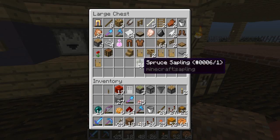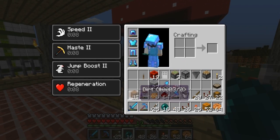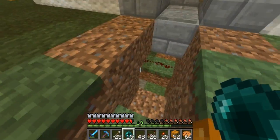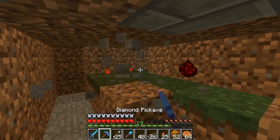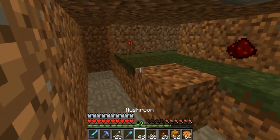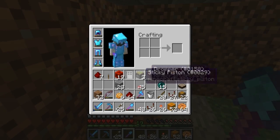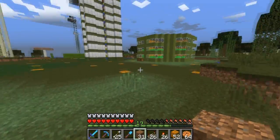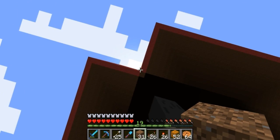I ran back inside, grabbed some ender pearls, and I also grabbed the daylight sensor. Let's get back out there. We need to get over to the side of this mushroom farm — somewhere with sky access — so about here would be where we need to put the daylight sensor. I'll need to dig out over in that direction. Basically we're going to make a day counter and a long pulse timer to harvest this every once in a while, with a pulse long enough to clear all the mushrooms.